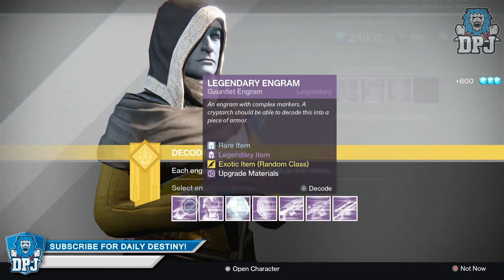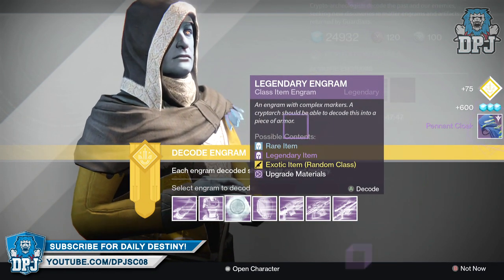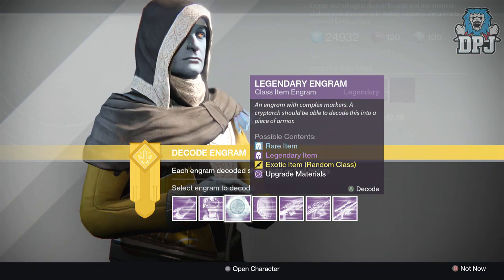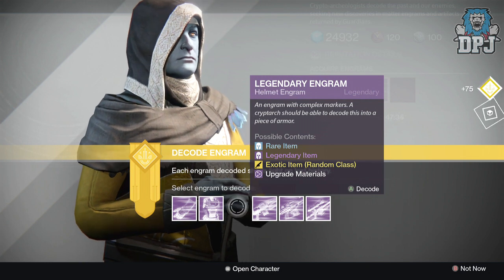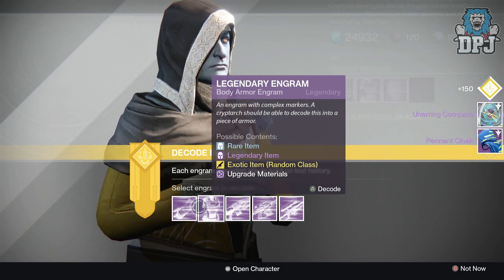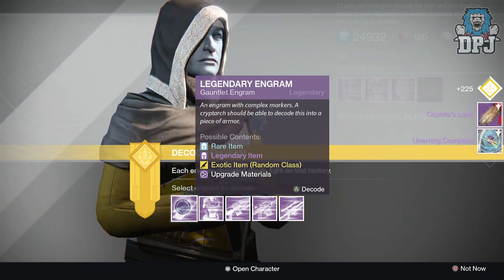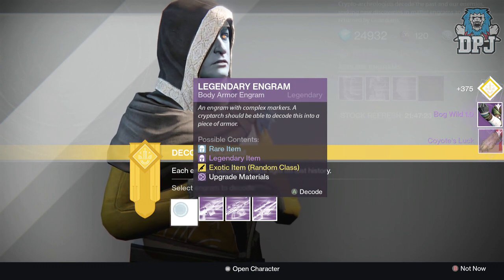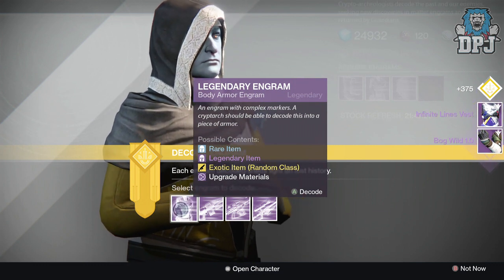Let's get straight to the legendaries. Starting with the class items because we really don't need them — I can actually do with a higher 300 defense version of the Infinite Lines Cloak, so we'll see. Got an artifact — not bad. Moving on to gauntlets, got another artifact, the Bug World 1.0.